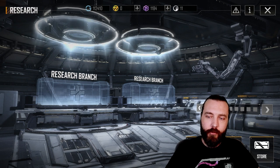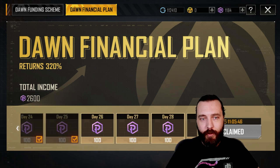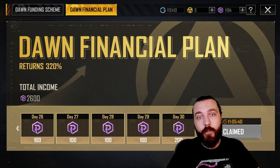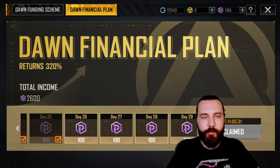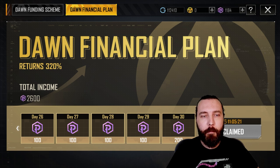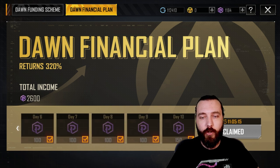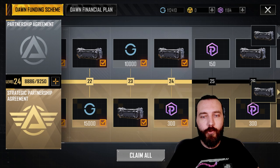You have the Dawn Funding Scheme and the Dawn Financial Plan. The Dawn Financial Plan is very good — for 1,000 Proxima it gives you around 2,600 income. I highly recommend that at the start of the game, when you've just joined, you save up 1,000 Proxima and pick up the Dawn Financial Plan. It gives you loads of currency every day: 100 daily and 150 on every 10th day.